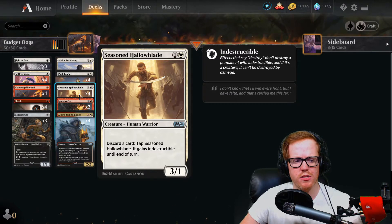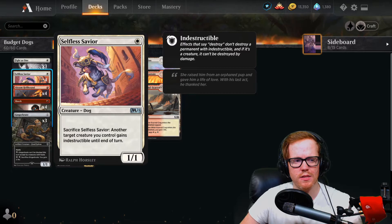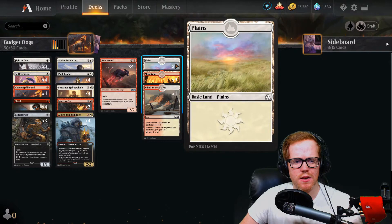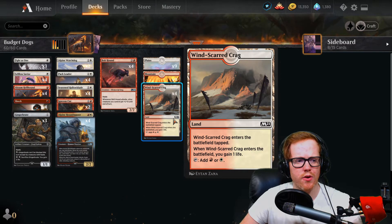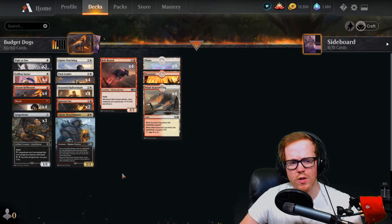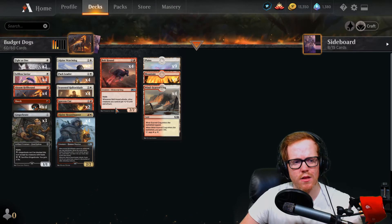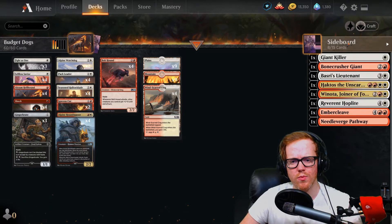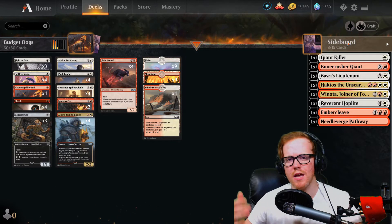Fight as One is a one-mana pump spell that gives non-humans and humans indestructible simultaneously, which I think will see more play given the meta. The land base is nine plains, nine mountains, and four Windscar Crags — 22 lands — with nothing other than Bolt Hound costing more than two mana, so mana shouldn't be a problem. We're not really playing any modal lands here.